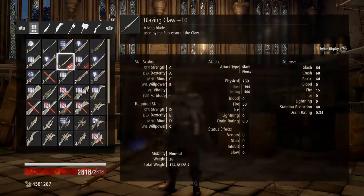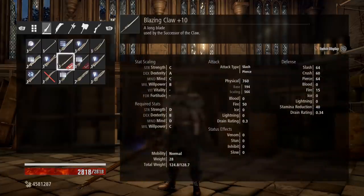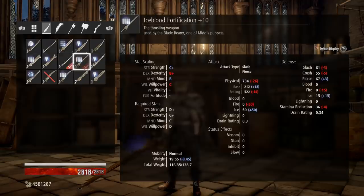Moving on to our weapons — also from the Successor of the Claw — our first weapon is the Blazing Claw. This is a fire katana that deals 760 damage fully leveled up with 50 fire damage on it. It's more of an aesthetic choice to keep with the fire and ice theme, but it does pretty good damage on its own. For our secondary we have Ice Blood, which we've also put Fortification on, so we're up at 734 with 50 ice on it.